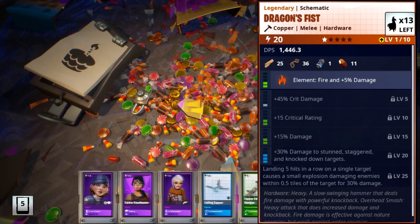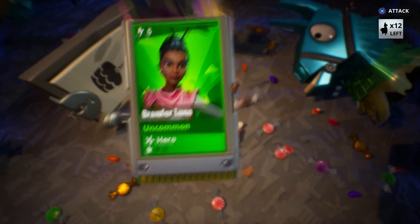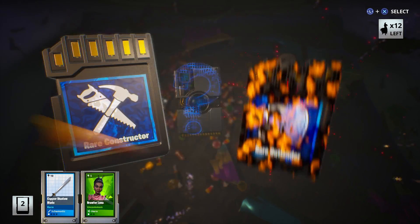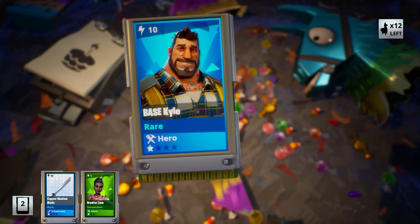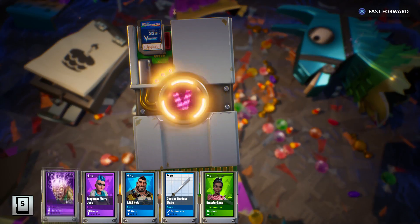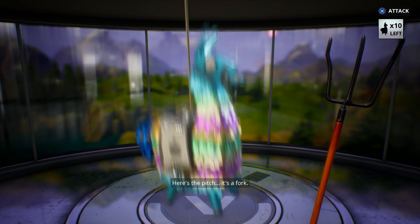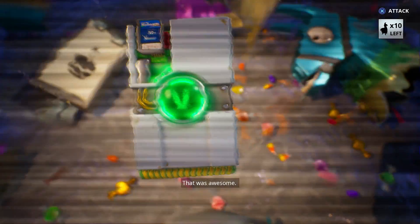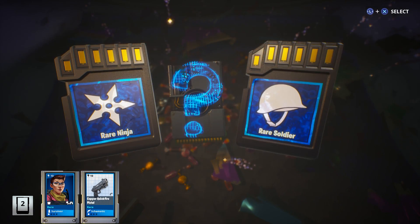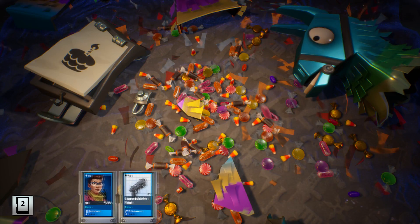I'm going to edit out the back and forth here so it'll just go from llama to llama. We got Fragment Flurry Jess, that epic Lobber Survivor, and the Vendertech Blazer. One of the llamas was an upgrade llama, so now we have the 10,000 road trip tickets. We're still looking for that legendary Lobber Survivor — in the previous video we got an epic version. A lot of you suggested using Legendary Flux to increase its rarity, but unfortunately you can't use that on Survivors — it can only be used on Heroes, Weapons, and Traps.